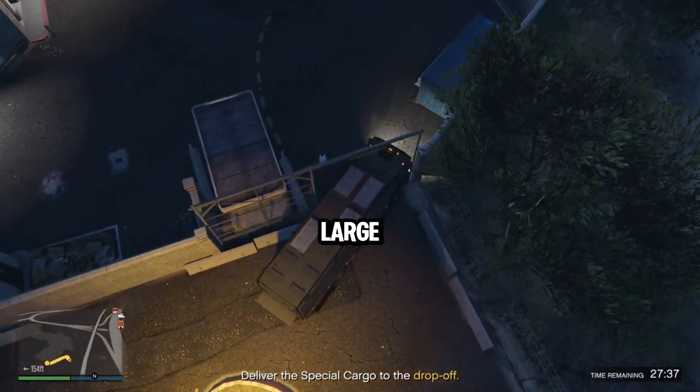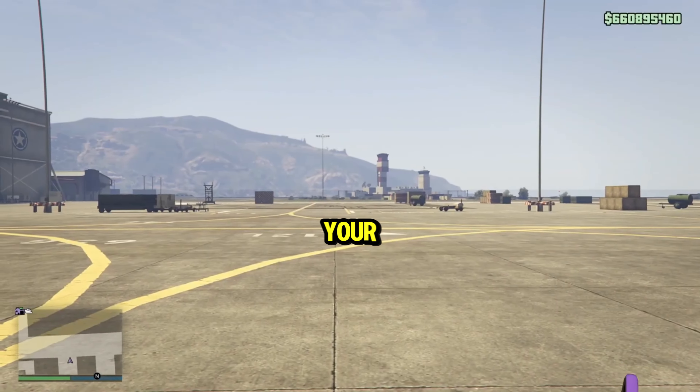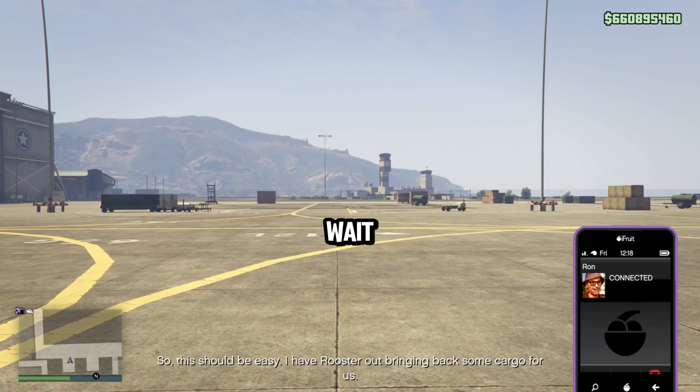Vehicle Cargo is a business where you source cars and deliver them to your warehouse, then sell them for profit. The La Mesa warehouse is the best location as it is right by a highway, allowing you to easily leave the city. I recommend keeping 10 standard range vehicles and 10 mid-range vehicles in your warehouse and not selling them, because this means you will only be sourcing top-range vehicles, which are the most profitable upon selling your stock.